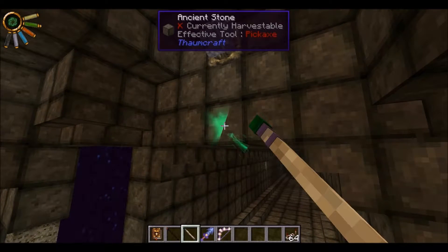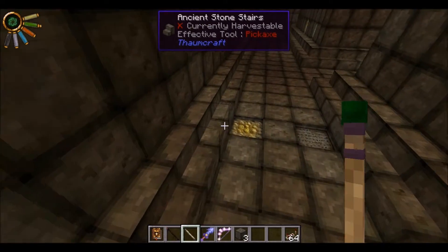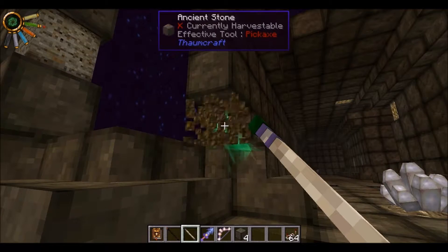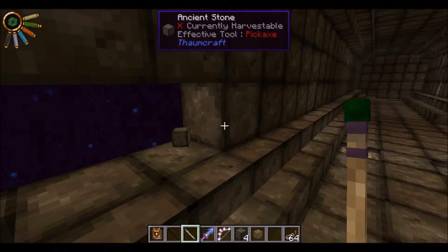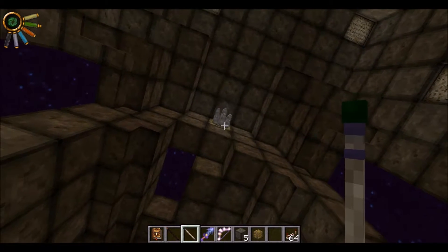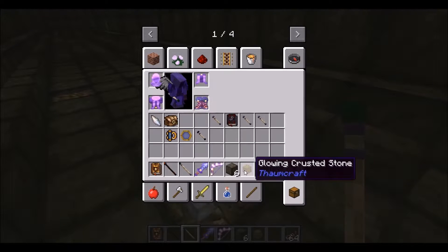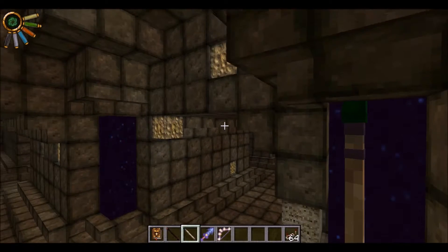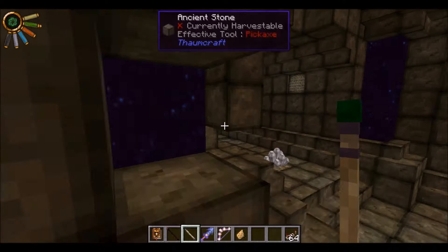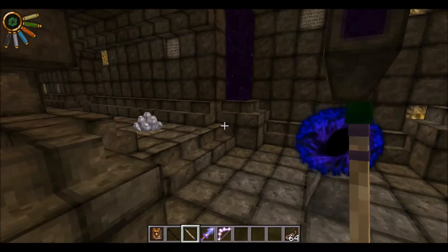Let's talk about some of the stuff around here. We've got Ancient Stone — the excavation focus does work on this, but a pickaxe doesn't. Those are just building blocks that look cool. There's Glowing Crusted Stone, which drops experience when it's broken. These crust crystals drop balanced shards. And one more thing — Glift Stone, which drops Knowledge Fragments. If you get nine of them together, you can make a research that you might not have unlocked yet. It's a good way to double check your research.